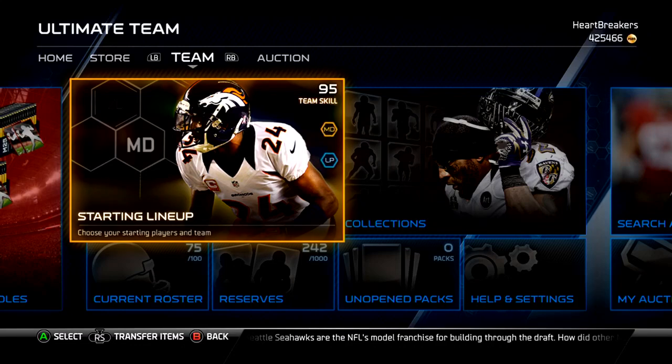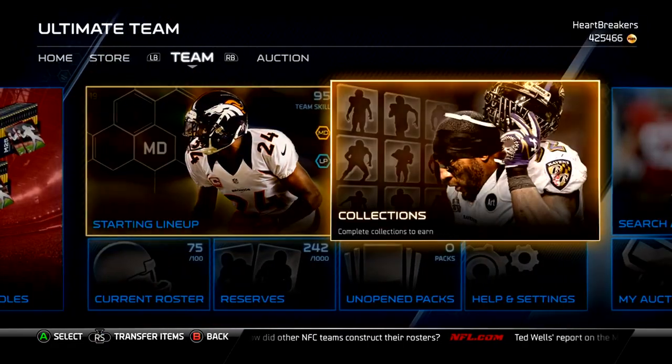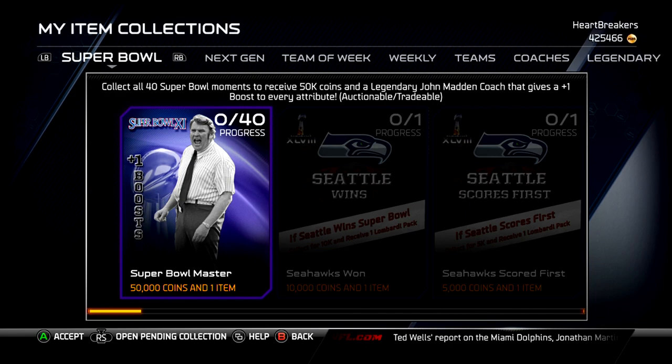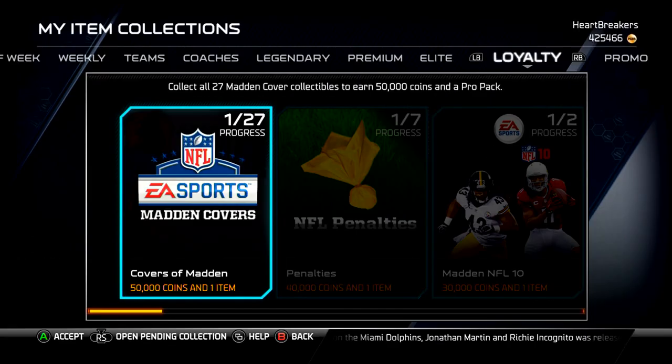Yo guys what is up it is Nick and I'm just gonna do the new legendaries and the Football Outsiders and all that stuff in this video. I wanted to wait until there was an Isaac Bruce up on the auction, that's why I waited to do this. He actually popped up yesterday but I was unable to make a video at that time so I'm gonna make the video now. Sorry it's a little bit late.